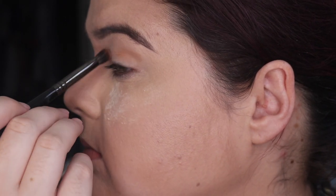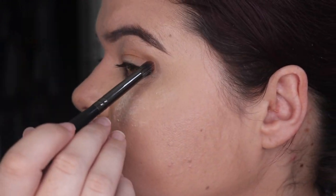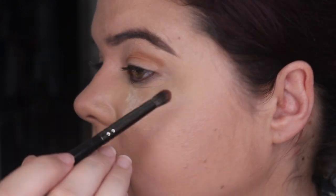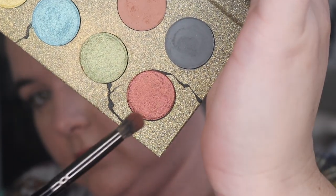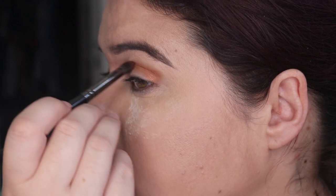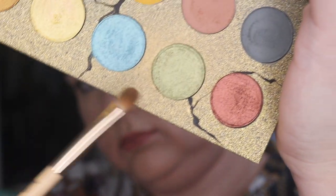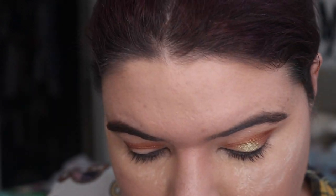I'm holding the palette upside down, so I'm sorry. This was an interesting look that Angelica came up with because you put the brown in the crease and then you put this brown shimmer over the top of the shade you've just laid down. I feel like she was just trying to use the shades, but she is one talented lady.